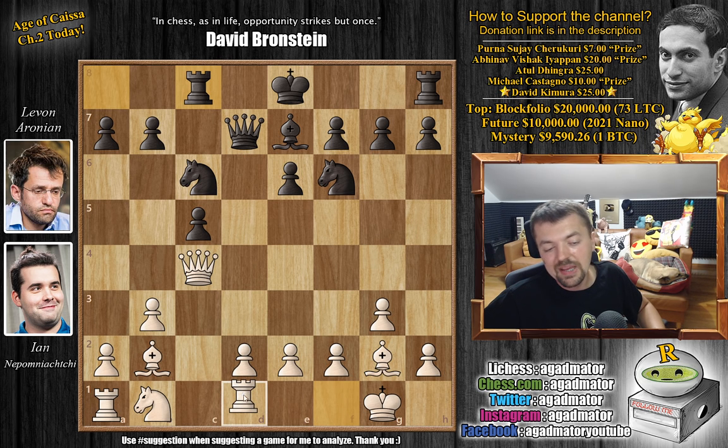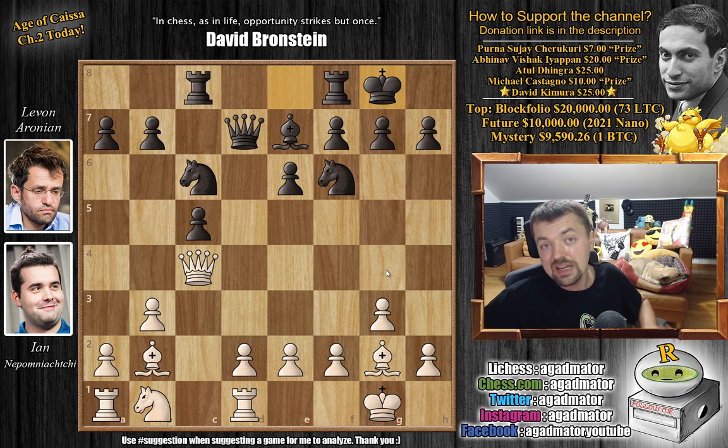Now rook to d1. White wants to continue developing his queenside. But for the moment, if the knight moves, the d2 pawn hangs, so you have to defend it first — rook to d1. There is one game where knight to d4 was played, but here Levon plays castles. And it is now as of move 12 that we have a completely new game.